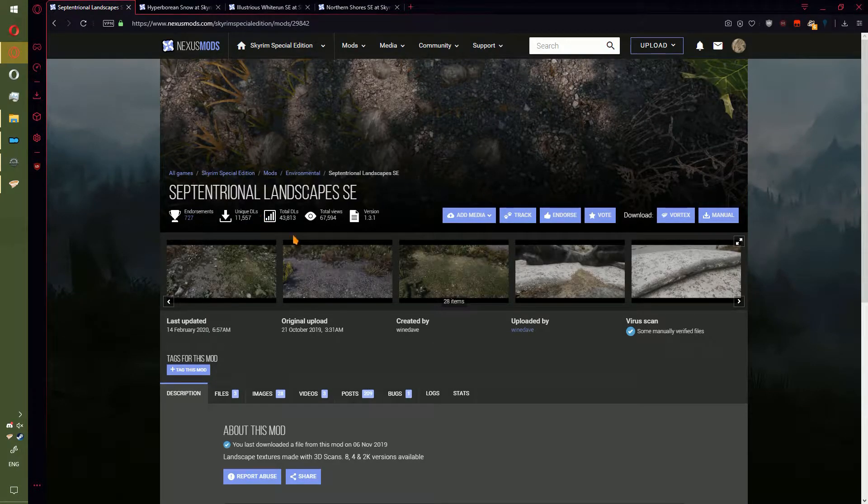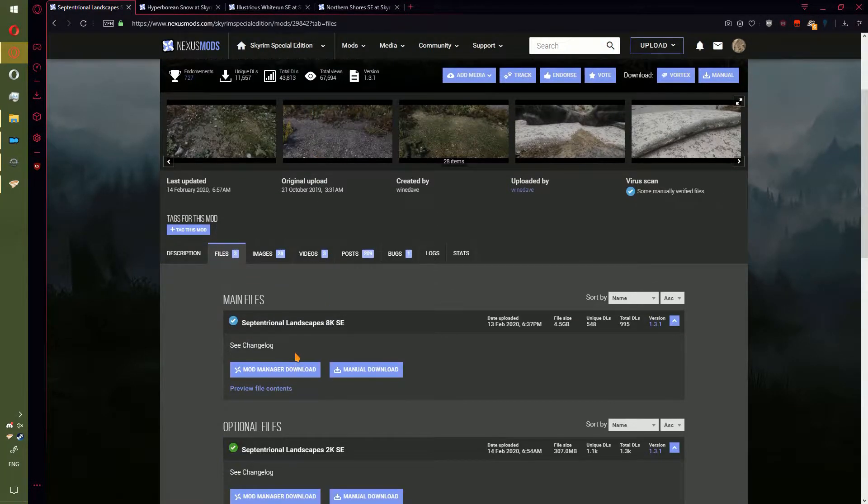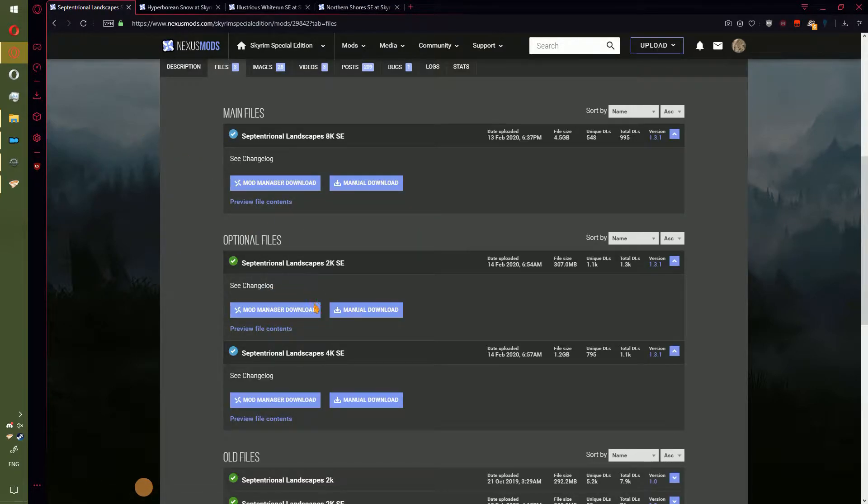Hello once again. Today we're going to go ahead and install a few mods by Wyndave. The first one is going to be Septentrional Landscapes SE. Go ahead and download the version you think will best suit your computer. I'm going to go with the 4K.